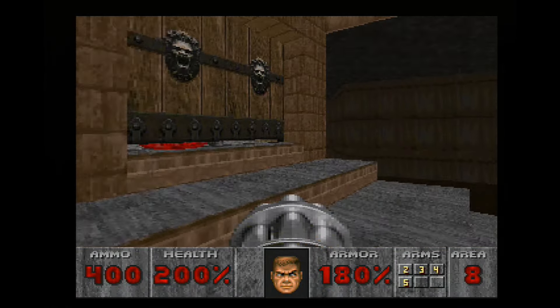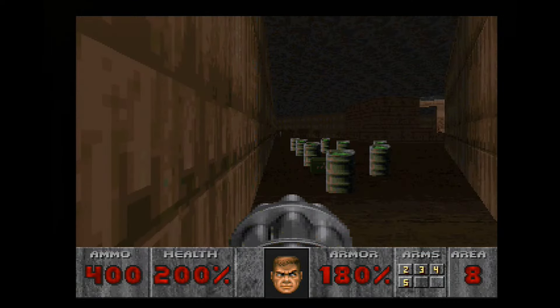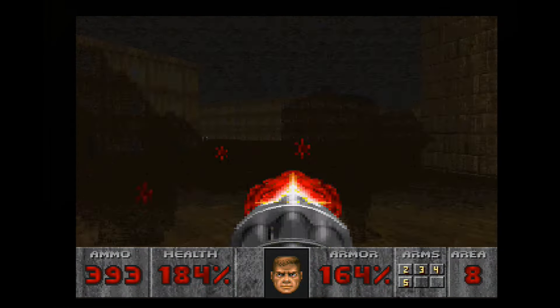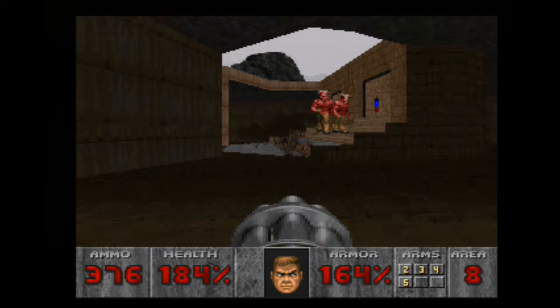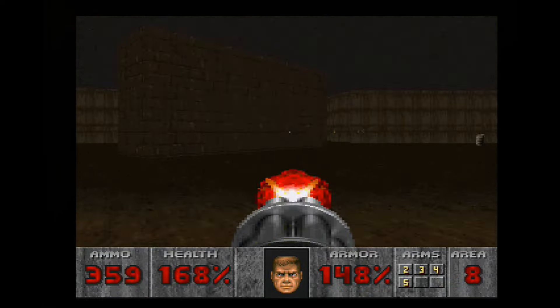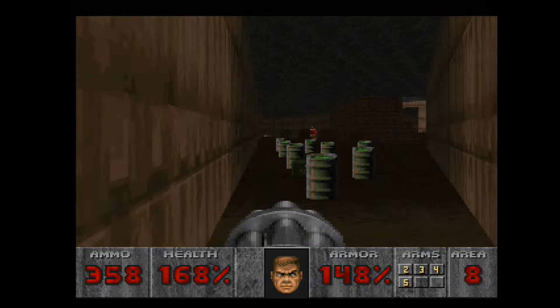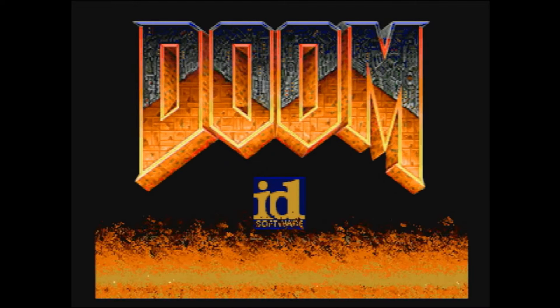Controls are still fast and responsive, but the button layout is more customizable than before. You have the option to keep running all the time, eliminating the need to hold down the run button. Side-stepping can also be assigned to the face buttons, making it easier to circle strafe around enemies. This is especially useful for players who own the M30 Genesis controller from 8-Bit Do — on that controller the L and R buttons double as Z and C, making movements closer to the PlayStation version. The overall presentation has also been improved; the title screen from the PlayStation and Saturn ports is here now, with the flames and the Doom logo raising animation working on the 32X.